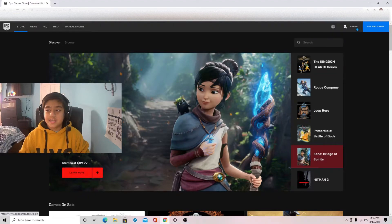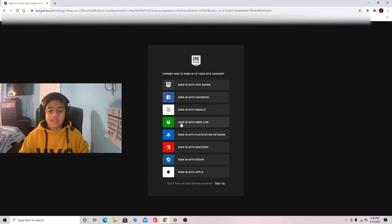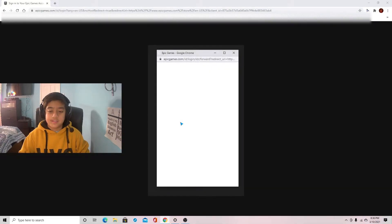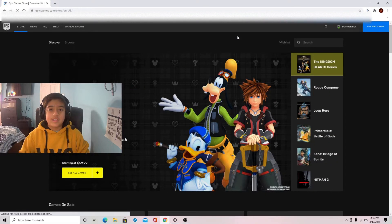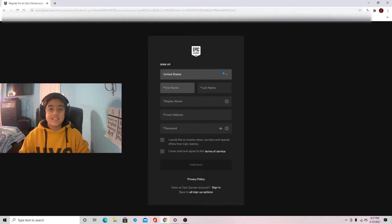You want to press sign in and choose the console you play on. I play on Xbox Live, so I'm going to choose this. On this computer I'm already signed into Xbox, so I'm going to show you what screen it will take you to if you're not signed in. This is the screen it will take you to when you're not signed in.